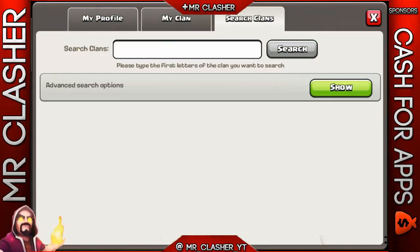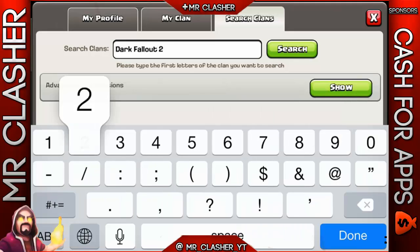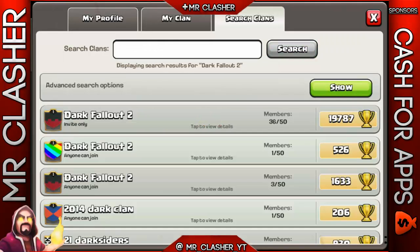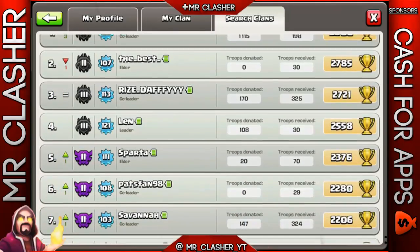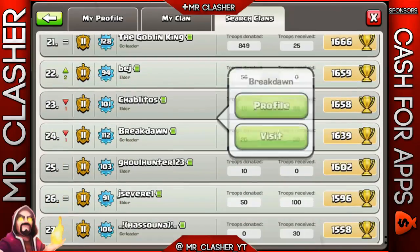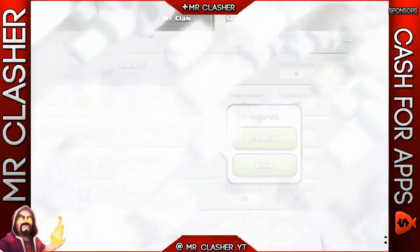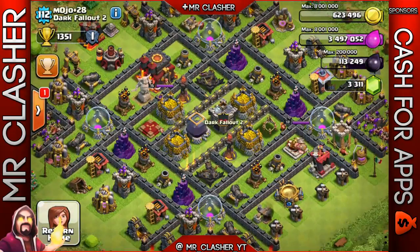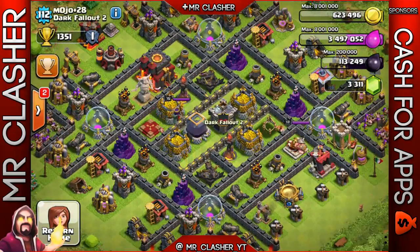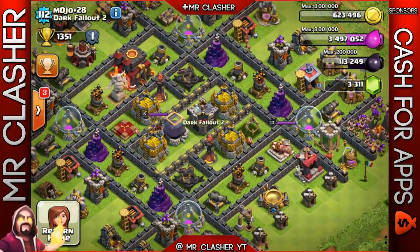The next person is actually one of the cool guys that visits our clan sometimes. The clan he's in is Dark Fallout 2, and his name is Mojo 28. He's a really cool guy - I think he's farming. He's in Silver One, level 112.